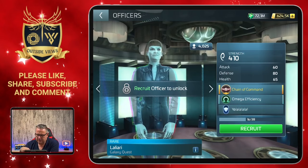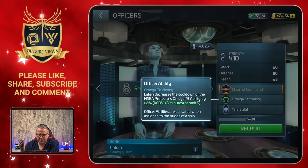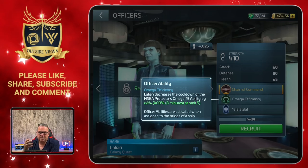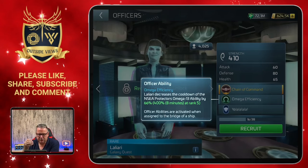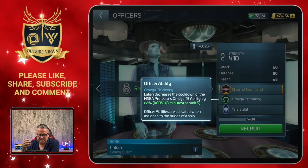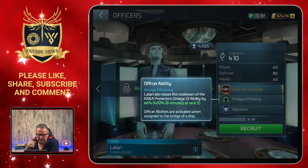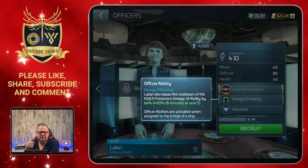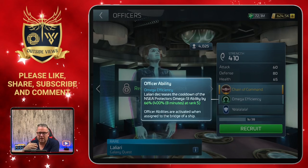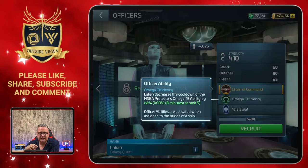The officer ability is Omega Efficiency, which already tells us she's definitely an officer for the NSEA Protector. She will be really helpful because the Omega 13 device has quite a long cooldown time, and she decreases the cooldown of the Omega 13 ability by 66% at the start. At rank five it will be 400 - or eight minutes - and they put the eight minutes in so you don't have to calculate yourself. It will reduce that to two minutes in the end, which will definitely help in the mirror universe.